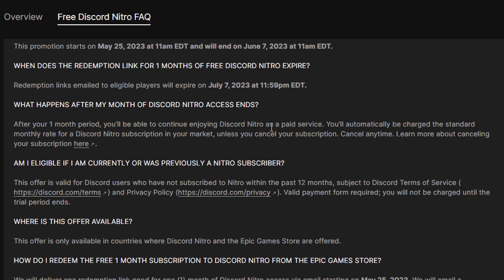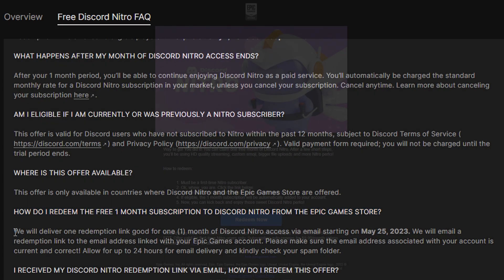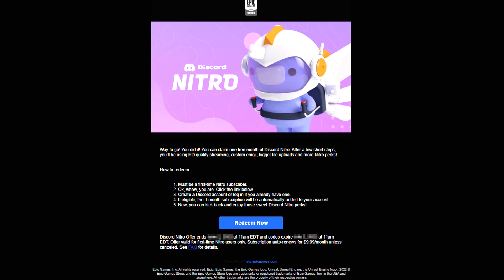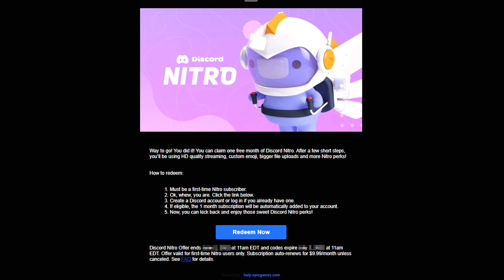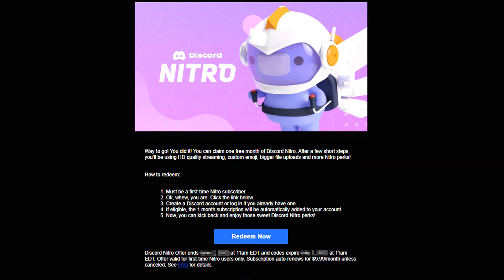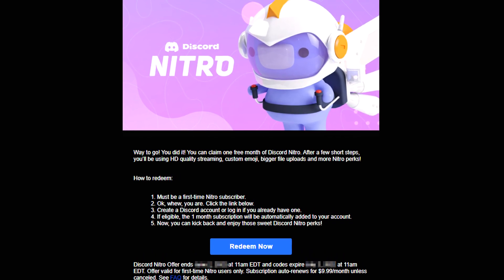So in here we've got the intro, and then if we scroll down: 'How do I redeem the one free month subscription of Discord Nitro from the Epic Games store?' — which we literally just attempted. It says that they will deliver a one-redemption link, good for one month of Discord Nitro access, via email starting today, May the 25th.